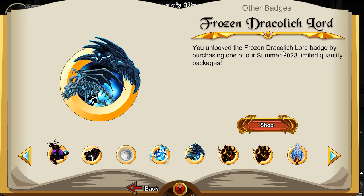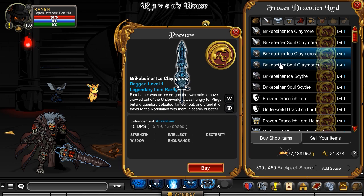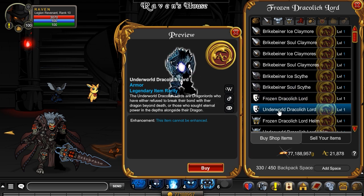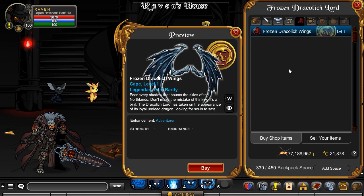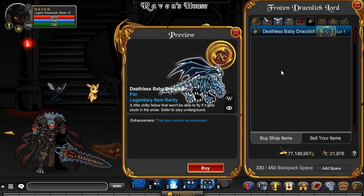The Frozen Draculich Lord — this was a summer 2023 limited thing. It did come back, there were still some available, but I don't think there are any more as of the filming of this video, so this is now perma-rare. Great armor set though, I really like this one — look at that scythe, that is just gorgeous. And there's two different versions of the armor as well, two different helms, and then the wings. Yeah, it's a really good set. And there's the Draculich right there.